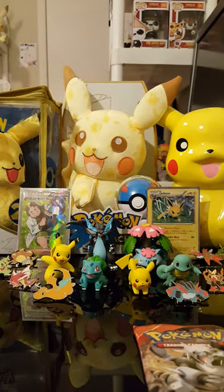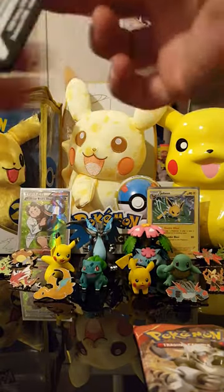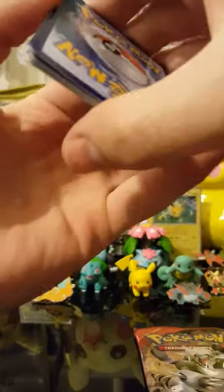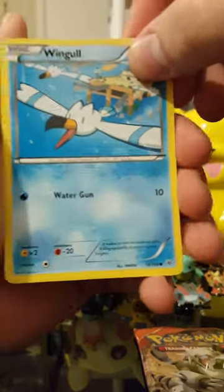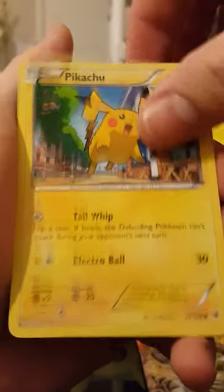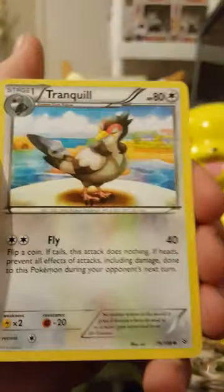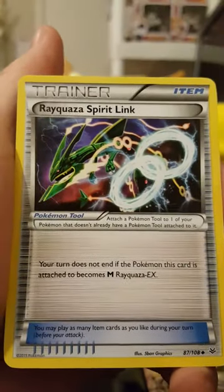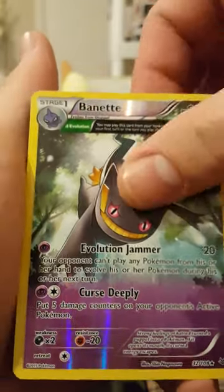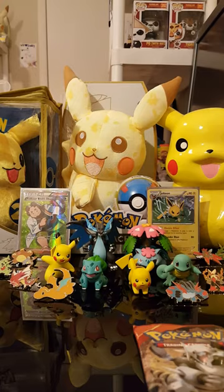Roaring Skies first — sorry about that. Wingull, Bagon, Pikachu, Amaura, Meowth, Gliscor, Tranquill, Rayquaza Spirit Link Trainer, Reverse Rare with Ancient Trait — like that. And an Ancient Trait Non-Holo Articuno. That one's a nice one too.